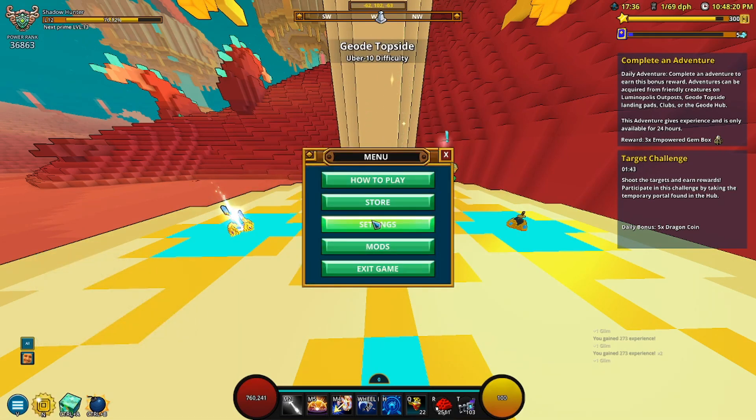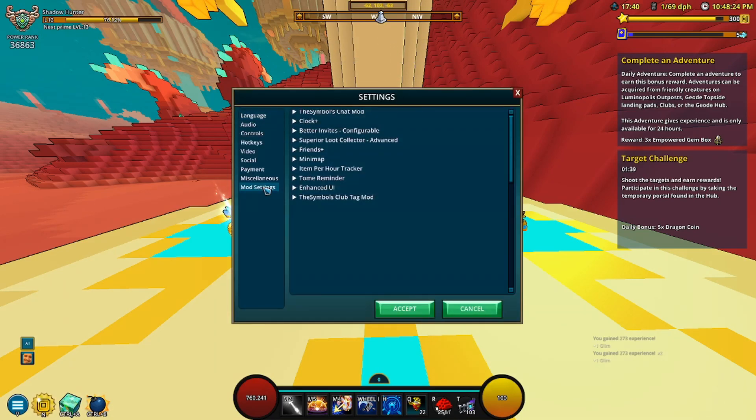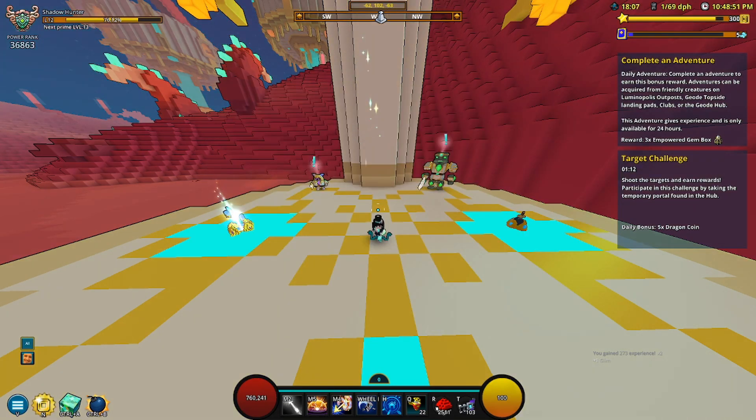Another thing I want to talk about is you can actually change some settings for your mods. You can go to Settings, then Mod Settings, and then for something like the Symbols Chat mod there's a bunch of configurations you can mess around with. Save it and you're good. You don't have to do all of them, just whatever you want. Anyway, let's jump right in.